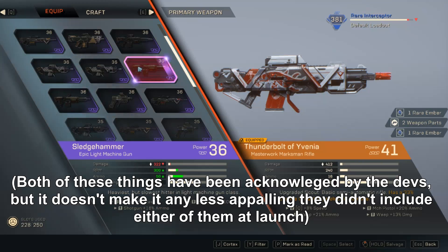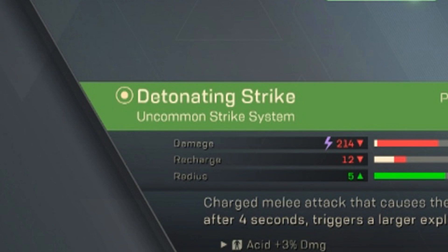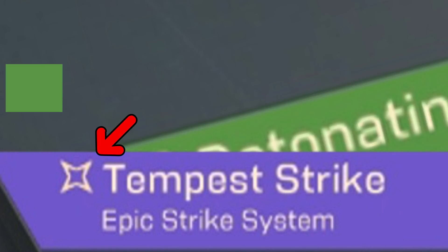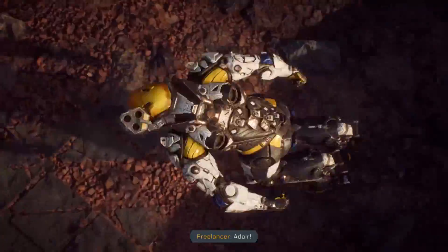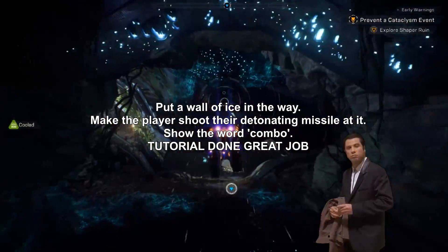Why isn't there a text chat? Why can't I see all my stats in the forge? Why is detonating strike called detonating strike when it isn't a detonator? What's a detonator? What's a primer? What the fuck is a combo? I don't know, because the tutorial levels don't mention them at all.